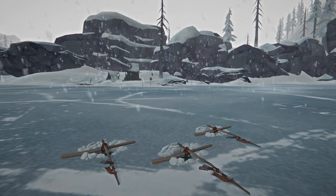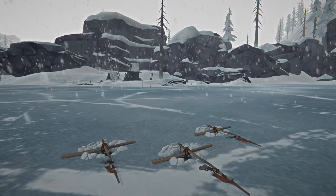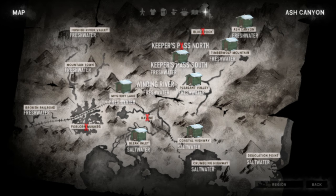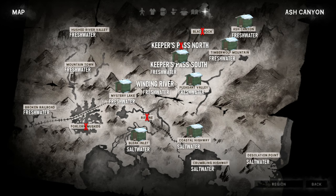First, let's take a look at the differences between fishing spots. Now that we can create our own fishing holes, it's possible to fish in almost every region in the game. But not all fishing spots are the same — fishing in coastal regions will yield saltwater fish, while all other regions with large water bodies contain freshwater fish.